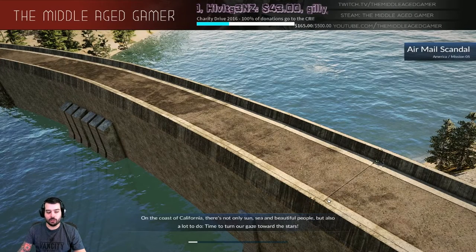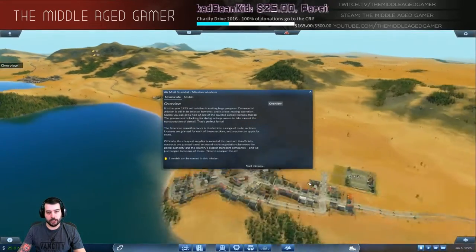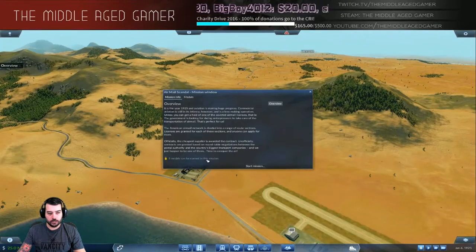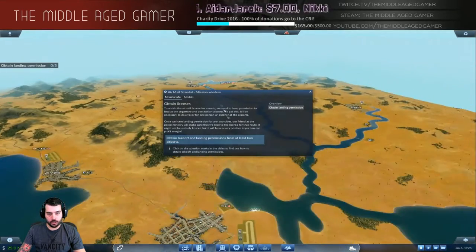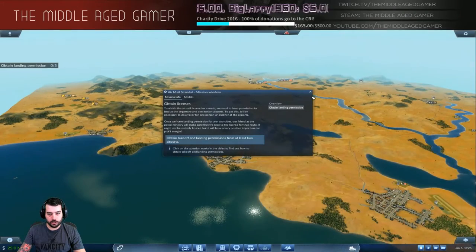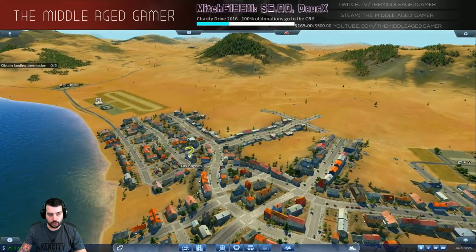Keep in mind I recommend you play the mission at least once or twice before watching. There are a hundred different ways to do this — I'm just going to show you what I do to get all five medals at once. It's 1925, aviation is making huge progress. We have to obtain landing permission at five airports: Santa Barbara, LA, Vegas, Phoenix, and San Diego. Once you do that it opens up a whole list of other things, and you have to click the question mark of each city to figure out what you need to do. We'll go city by city, starting with Los Angeles.